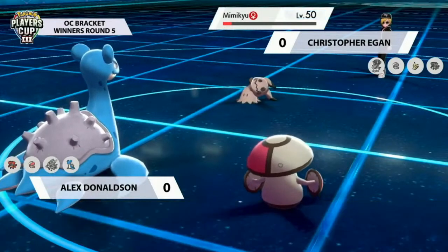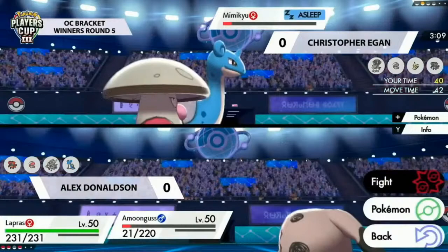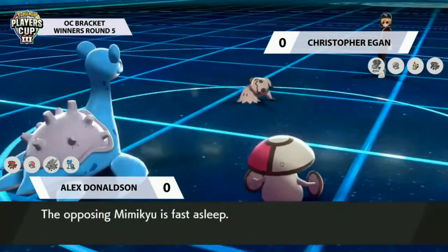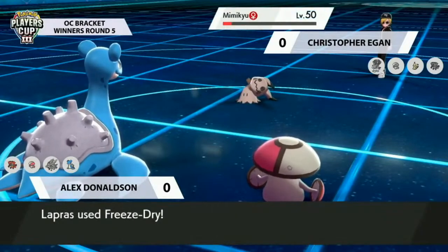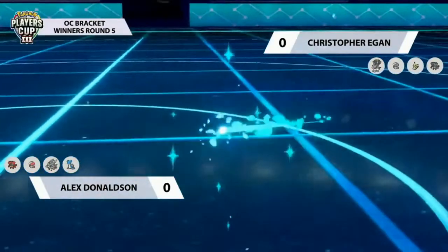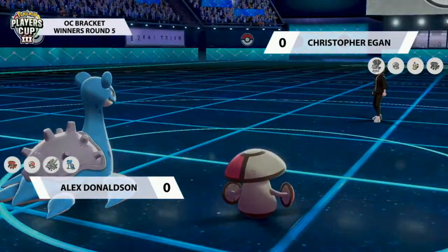It's now Mimikyu against the world — it definitely won't be able to do enough to seal anything. Alex just had a really good lead with Incineroar plus Amoonguss. Christopher made a nice switch to get Calyrex Ice in, but by not knocking out Amoonguss with Max Hailstorm, Alex's Amoonguss put in so much work with Spores and redirection support. This game is wrapping up — Mimikyu has no health left. Game one goes to Alex, one to zero.